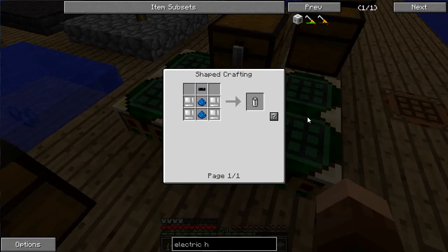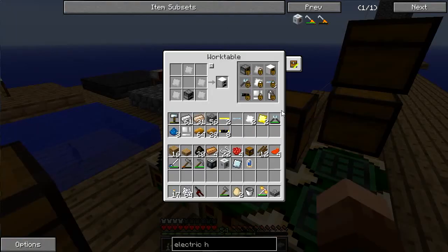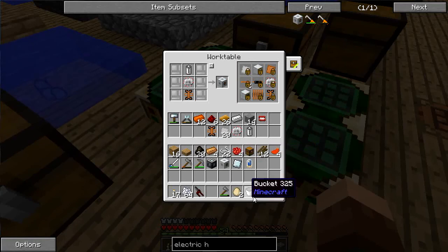The RE battery is going to need tin, which means switching back to this set. The RE battery — do I have enough material? One, two, three, four. Two of those are already made. The tin cable is going to require another tin plate. Done. These guys are really helpful — throw in the RE battery and the electric heat generator should be done.